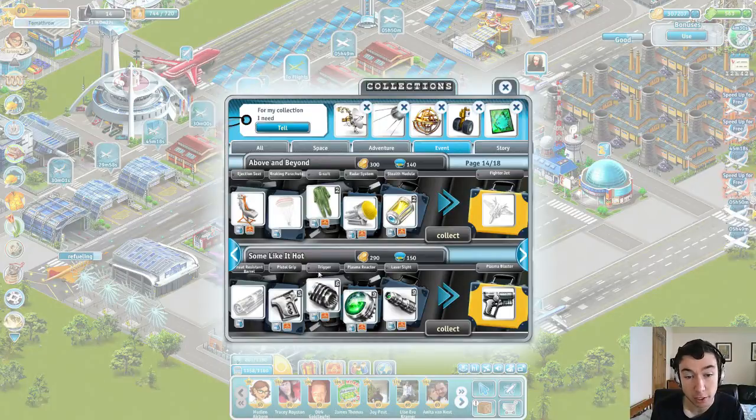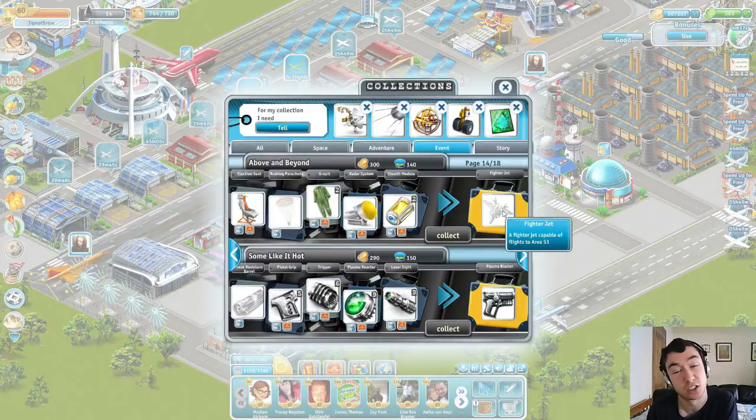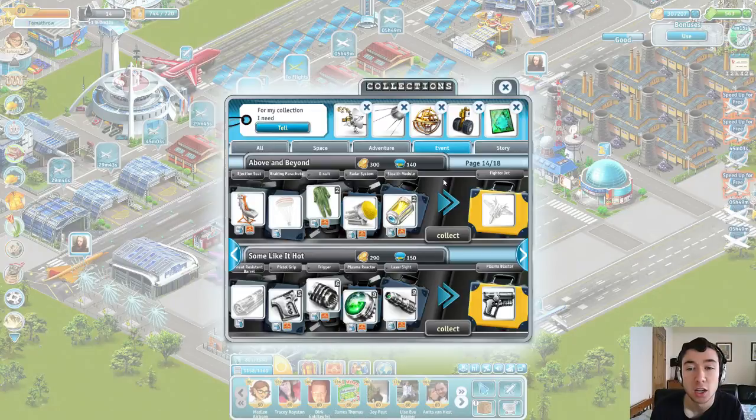There we go — the Some Like It Hulk quest. As you can see, I've got a lot of items here. The problem was, I was able to fly to Area 51 quite often because I ended up with four fighter jets. I managed to complete the above and beyond quite often. But the problem was, it was yielding me items — I've got 9, 9, 6, 5 of these ones here.